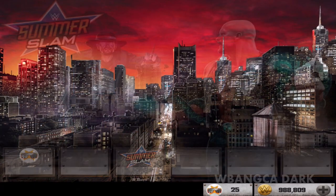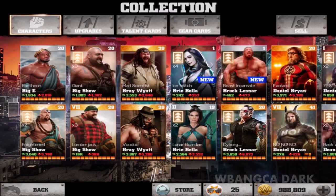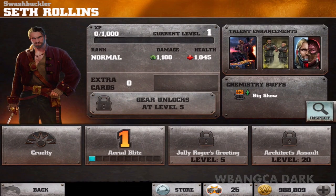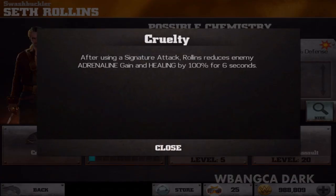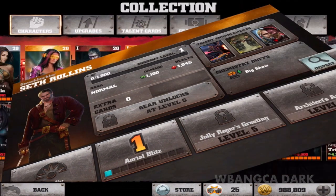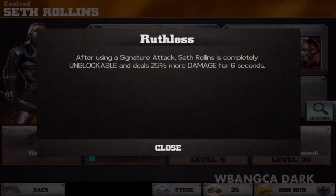Alright, it was successful. Let's take a look at the collection and the cards. Here is Seth Rollins — his stance does 1100 damage, health 1045. Some of the attacks are still locked but we're gonna work on those. Cruelty, rivals, allies, whatnot.